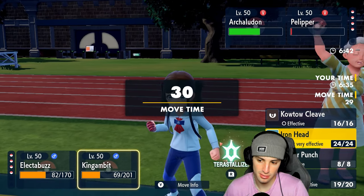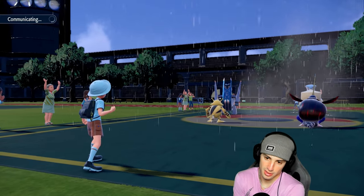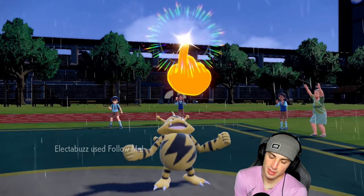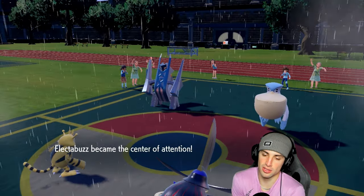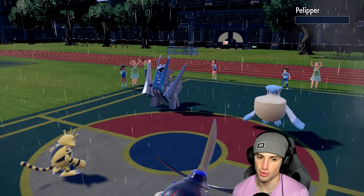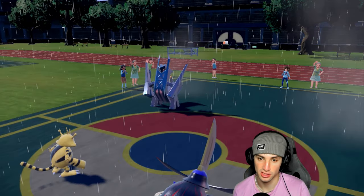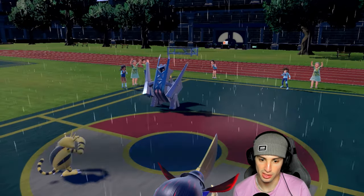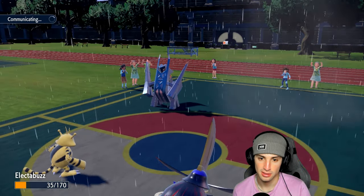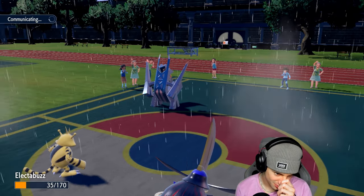I should just do a Follow Me play and Sucker Punch — let's get rid of Pelipper, because most likely they just want to go for Weather Ball into Body Press. Pelipper's gone! I do have Static which could be nice — if we can paralyze this Araquanid that could be really good for us. Body Press launches — no Static. Really wanted Static there.